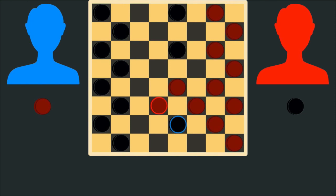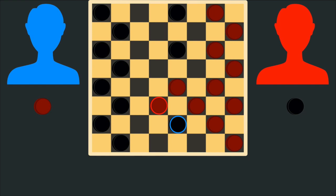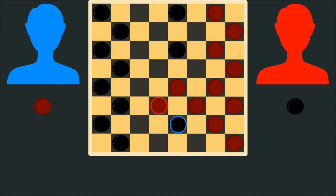This player, however, could not capture this piece, because it would require the piece to move backward toward the side it started. Players may never move a single piece backward. They will always move a single piece toward their opponent's side of the board.